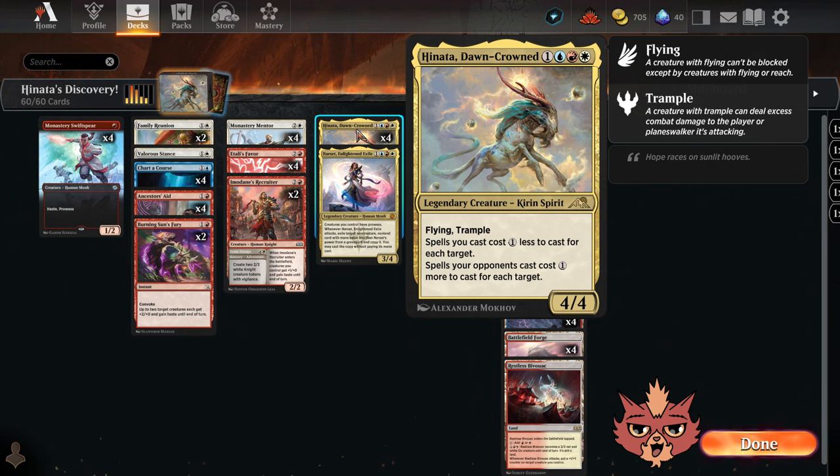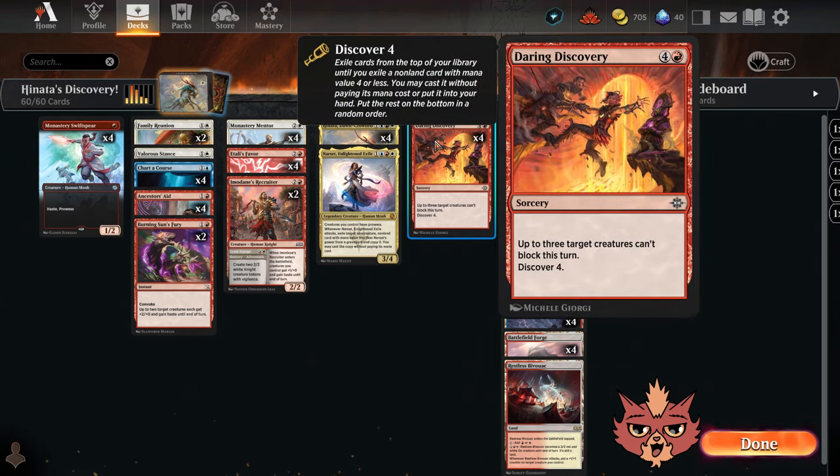We got some new stuff to try out with Hinata, like Daring Discovery here. It's a five mana sorcery — up to three target creatures can't block this turn, so you can also target your own creatures if need be. With Hinata on the board, we're having this cost three less for only two mana. That's pretty sick because we also have Discover Four tacked onto this card — exile cards from the top until you exile a non-land card with mana value four or less, then cast it without paying its mana cost or put it in your hand.